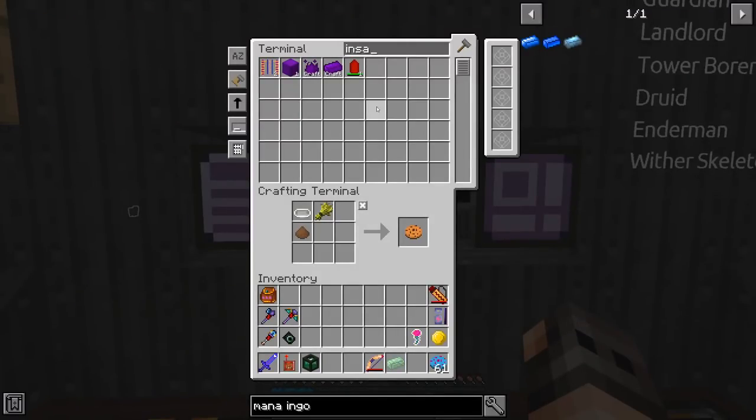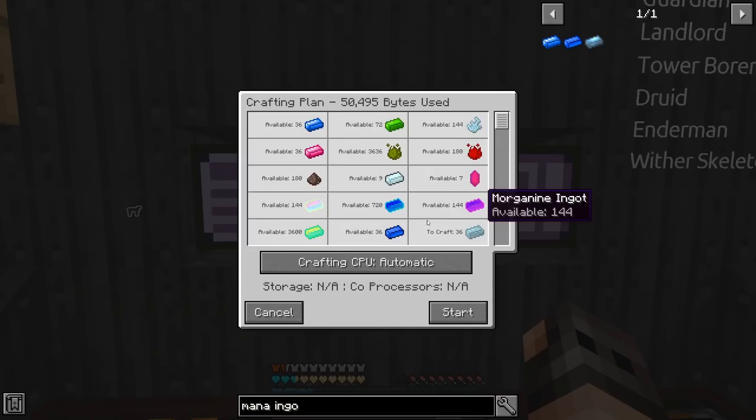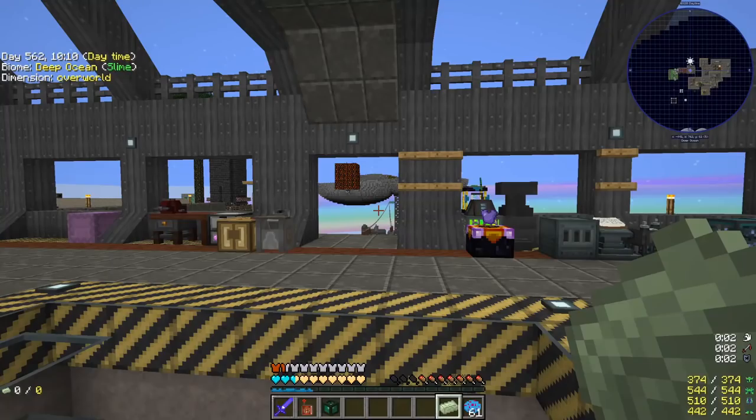Since making a block of insanium takes a long time, I already made one. We have 374 gaia spirits — and that's not the insane part. The insane part is I already crafted a block of insanium earlier so there was much more, and we are going to craft another one. I have one ingot left.